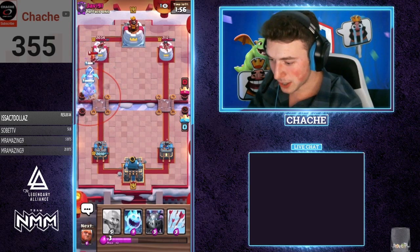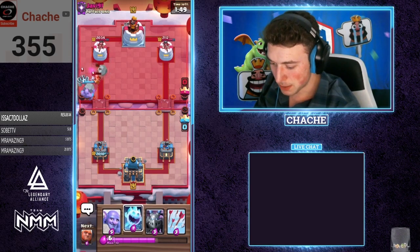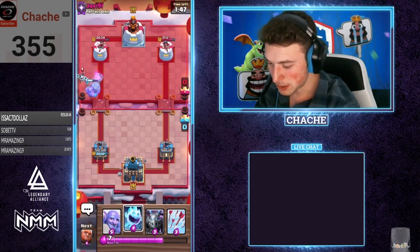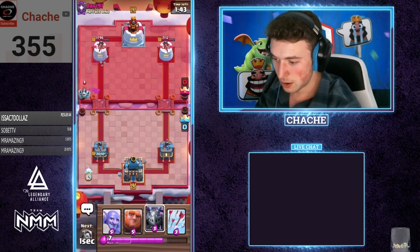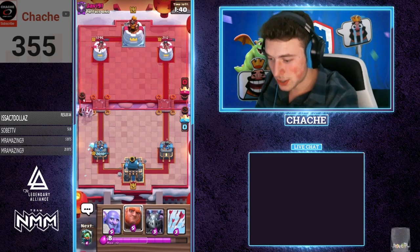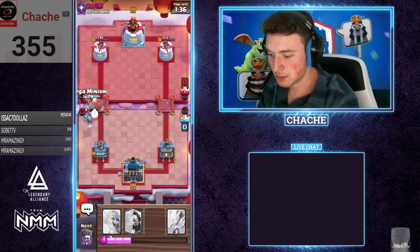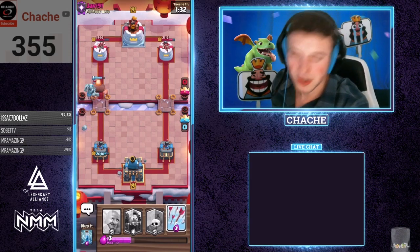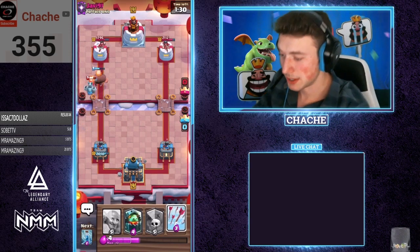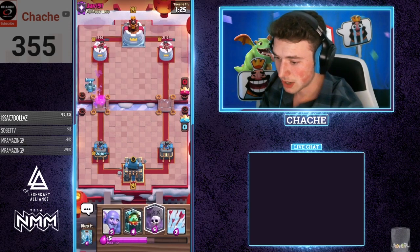He's gonna have to NATO there — at this point we have so much elixir ahead on this guy, it's insane, especially with that mega minion. All we really have to do is ice spirit: it'll take care of that, and then we can go giant mega minion in the other lane or the same lane, whatever we decide. I think we're actually just gonna hit him with a giant mega minion. Normally you want to wait so you have pressure, but we'll just keep the pressure up. He does have mini pekka — I forgot about that — so we're not gonna really get any damage there.